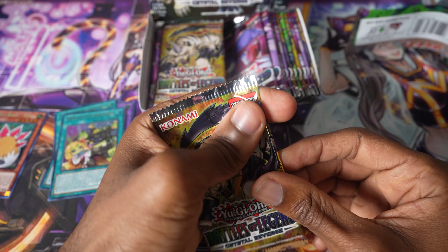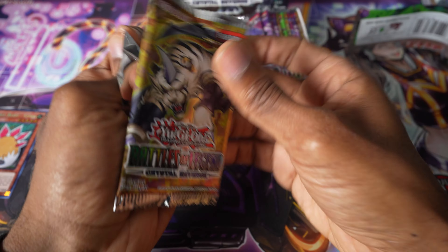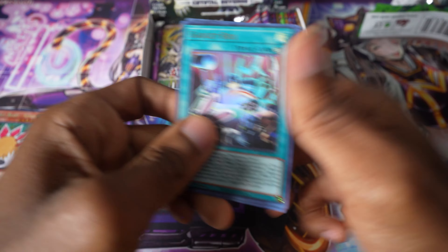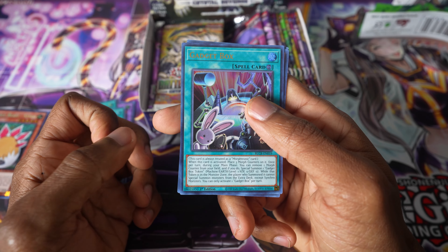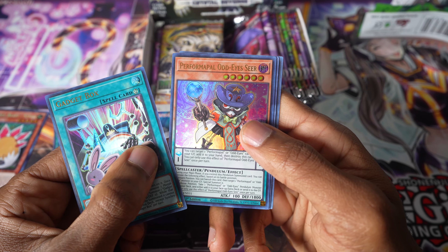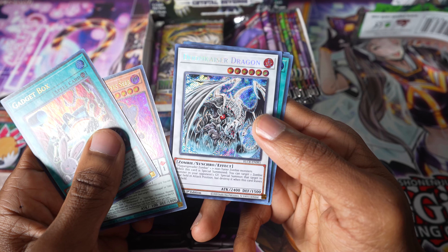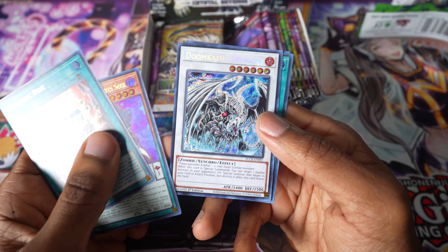We've got — who's on here? This is the new Panther, or Tiger — Topaz Tiger, his advanced version I suppose. Alright, here we go. Gadget Box — is that a gadget card? It's a Morphtronic card, never mind, skip it. Performer Pal Odd-Eyes Seer — we got Performer Pals! This one you were looking forward to? I forgot. Okay. Doom Kai — that's a dragon. This feels like I'm going back to 2009. That's an old card — old Zombie Synchro.